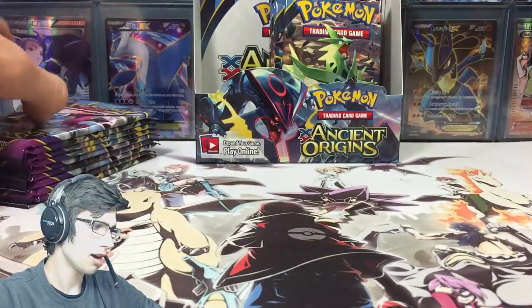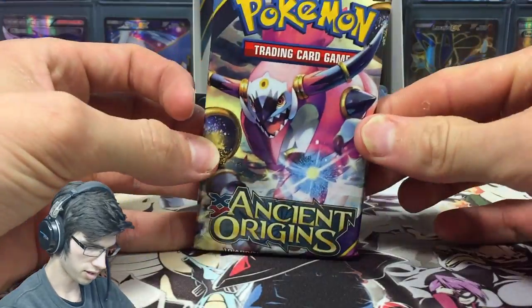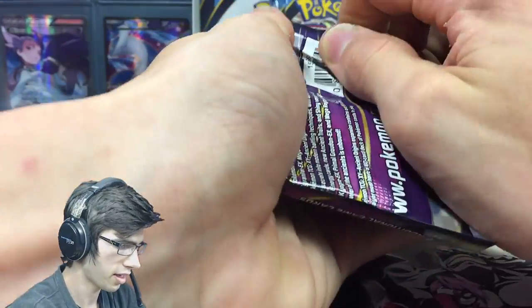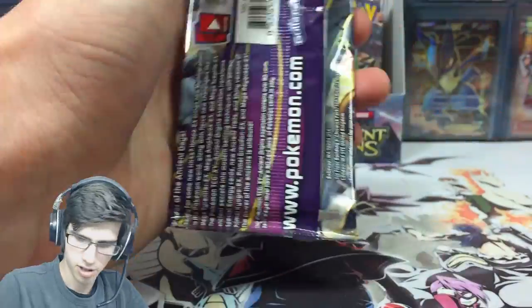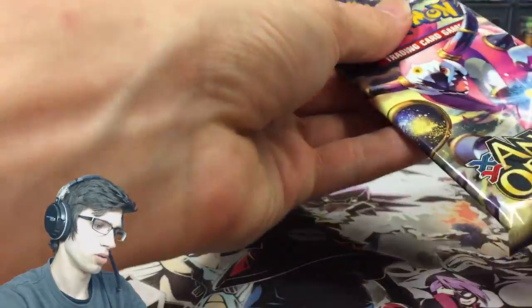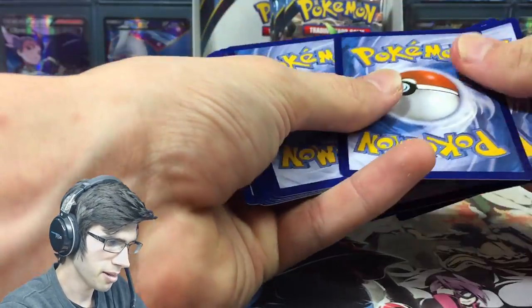If you're new and you'd like to see a slower version of this opening, go check out box one and two of my Ancient Origins case openings, because I did slow things down a bit more — said all the card names and everything. The pulls were there. I know what they did with the pull ratios in this set but it's been good.